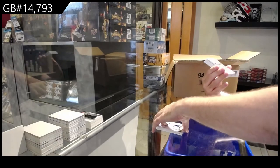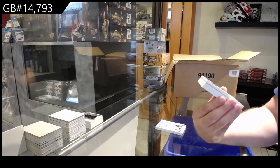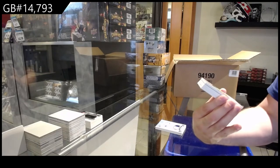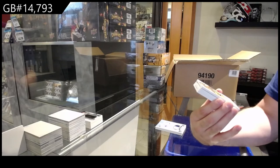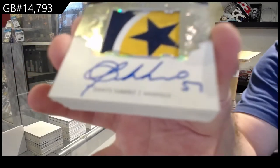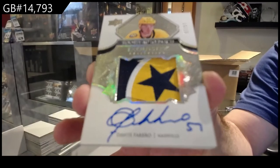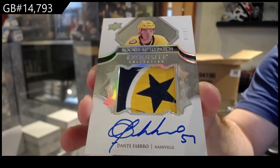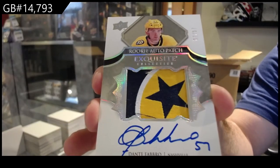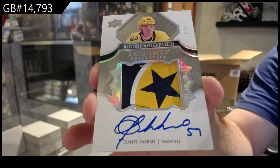That is just nasty. Number 57 — exquisite rookie auto patch for Nashville, Dante Fabro. That is just awesome.